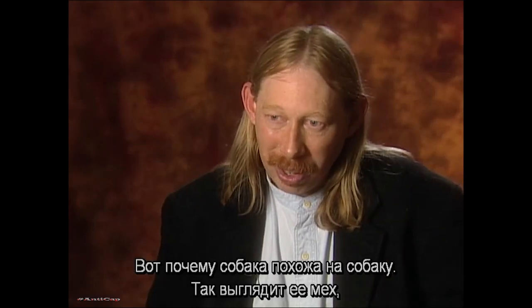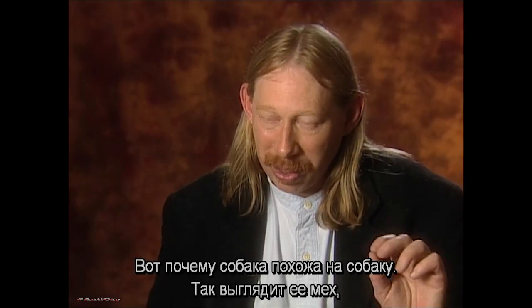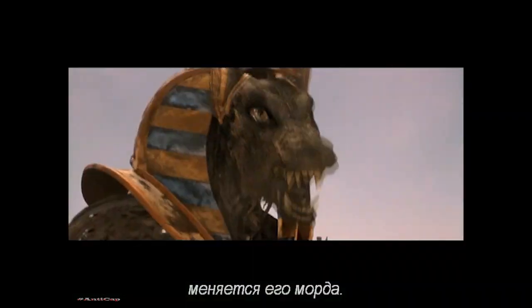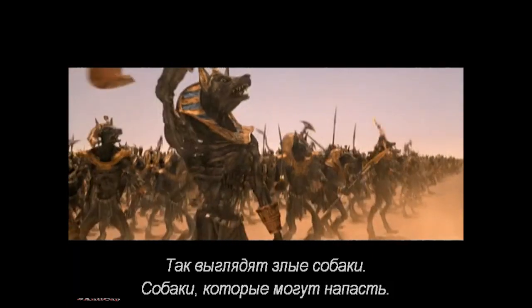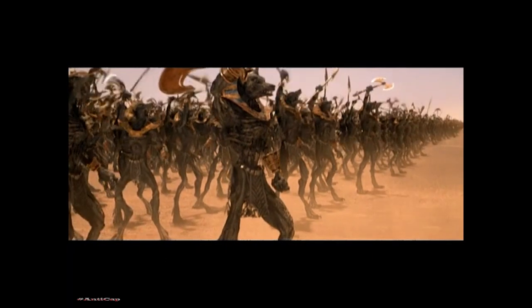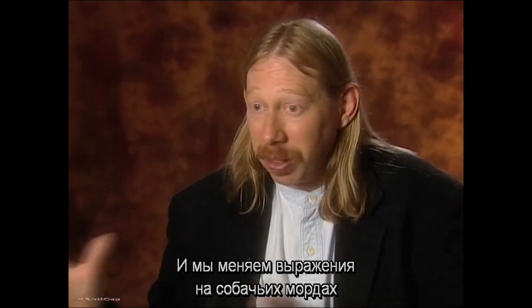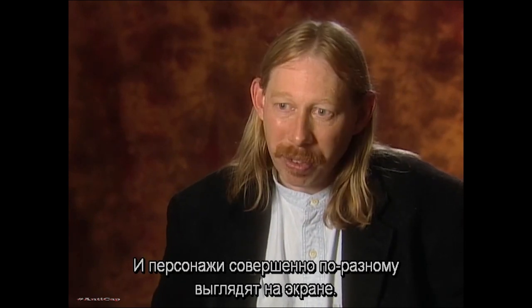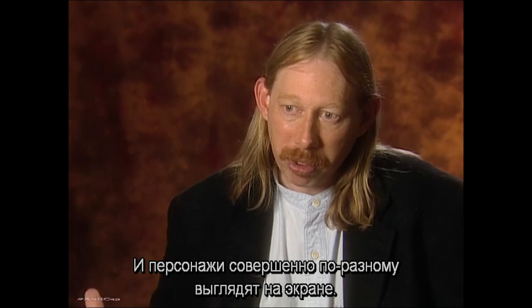This is what makes a dog look like a dog — he's got fur that looks like this, reflects light this way. When he is angry, these are the things that his expressions do. This is what mean dogs look like, this is what dogs that are hurt look like, and we can put those faces on the dogs depending on whether they're winning the battle or losing it, and it makes a big difference as to how the characters play on the screen.